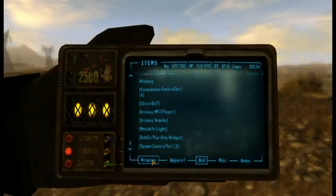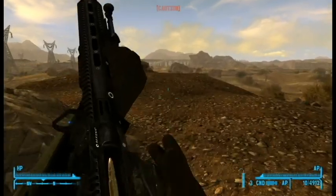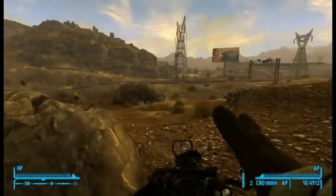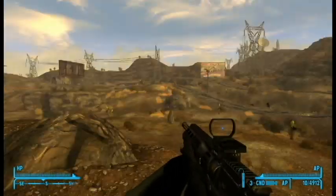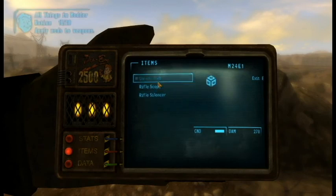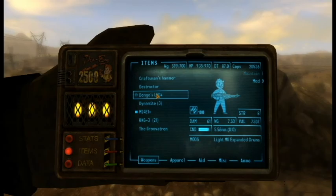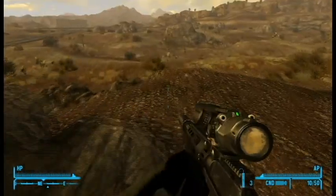Stats time. M24E1 — custom icon as usual, damage of 264, DPS of 254, takes .308 and we are using armor piercing of course, and takes 10 bullets at a time. Lovely. Here are the mods: we've got a chrome bolt, rifle scope, and a silencer. It looks a lot more like a sniper rifle than ever. Oh, that's a lovely looking scope.